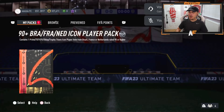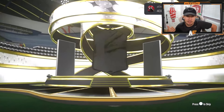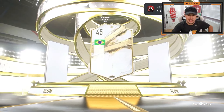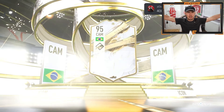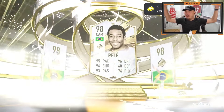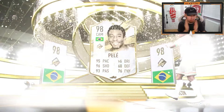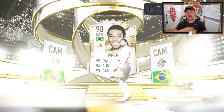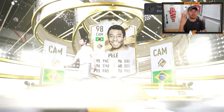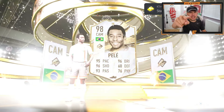My boy Ethan is here — third icon pack. Roberto Carlos is the one to beat so far. We just got a Ride card, it can't get much worse than that. It's another prime — Brazil. Oh my god, that right there is more like it — prime Pelé! More like that, thank you EA. Third time lucky, the classic rule, and it happens this time. Pelé!